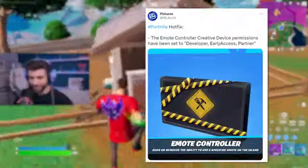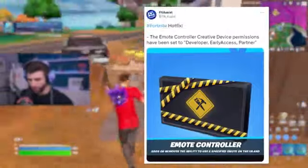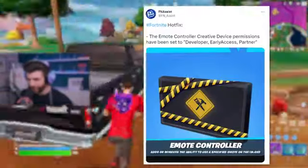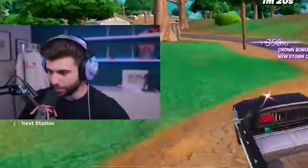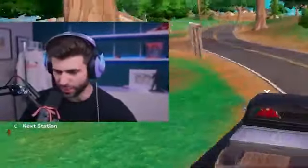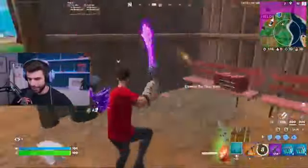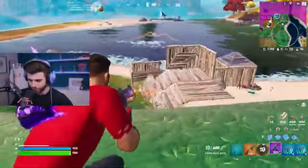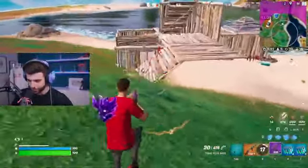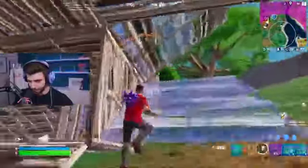They recently vaulted something called the Emote Controller — it was on creative maps and people had access to it when they weren't supposed to. Basically, it gives you access to every single emote in Fortnite, even some unreleased ones. This wasn't intentional, so Epic hotfixed it today. Now only people with permissions — certain collabs and game devs — can use that emote feature.